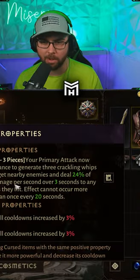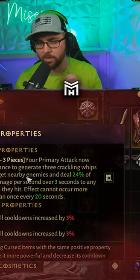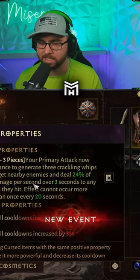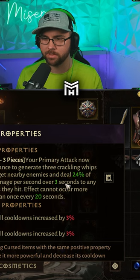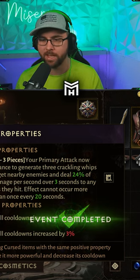The first cursed set I went with was Lashed. It was between this one and the one that drops continuous damage on the ground, but this one has a 20-second reset where the other one's a minute. This one does a decent amount of damage — drops 24% of the damage per second over three seconds to any enemies hit by it.